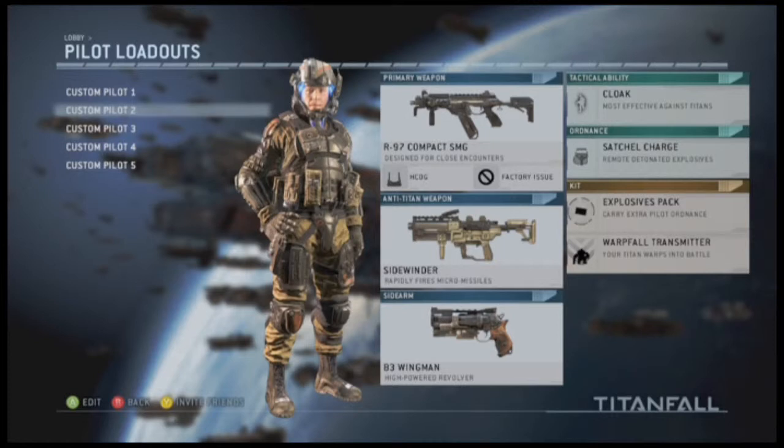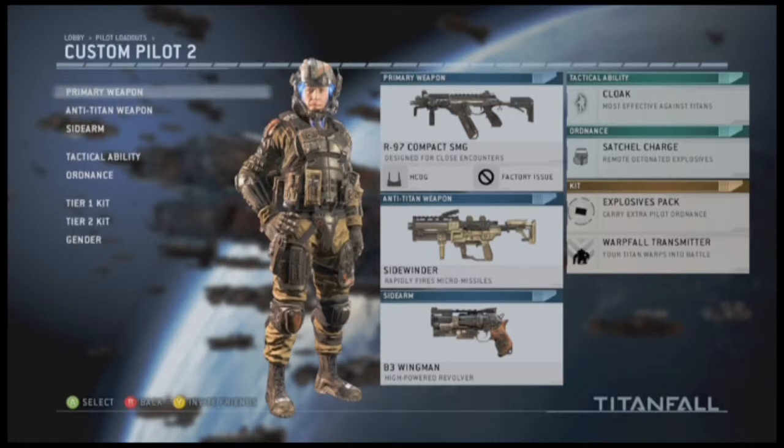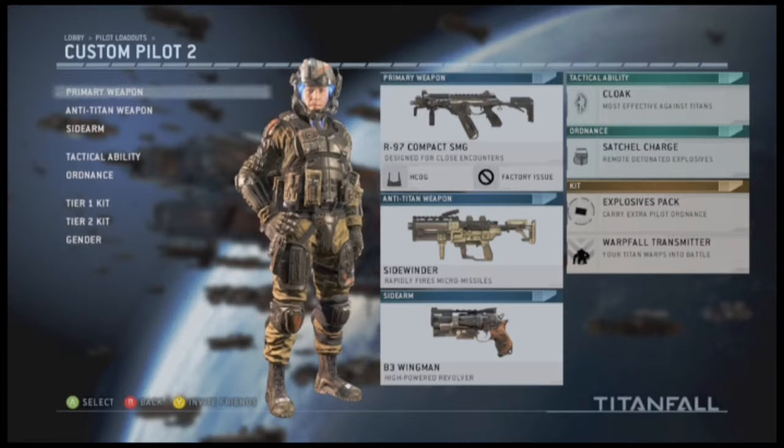The number one most used loadout for me was the R97 Compact SMG, as it was a requirement to get past this generation. I did finish those challenges and unlocked the HCOG sight, so I put that on there. I had cloak with satchel charge explosives pack and the warp fall transmitter, with a Sidewinder and the B3 Wingman, which I never used.